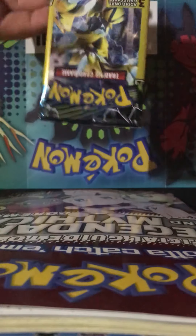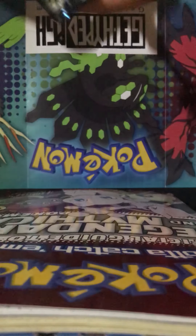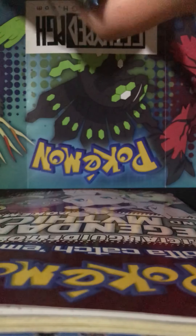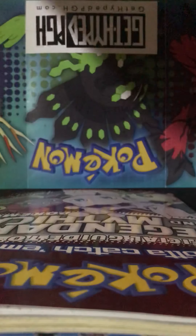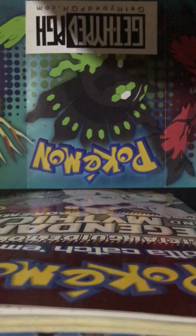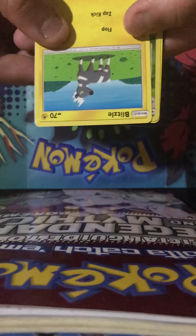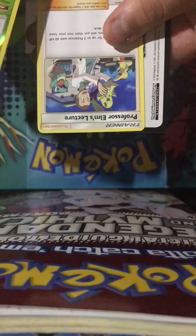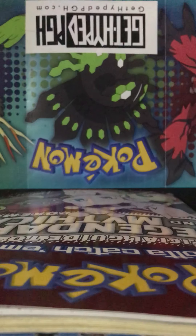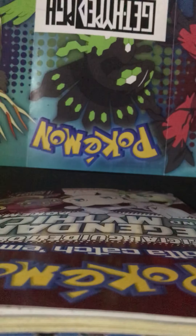So today I'm going to be opening Lost Thunder. My name is Scott. Let's see what we get out of our first pack. Hopefully it's something good. So we got a Blitzel, a Ninjask, and a Professor Elm's Lecture. We're not going to get anything really good out of that pack, but it's all right.